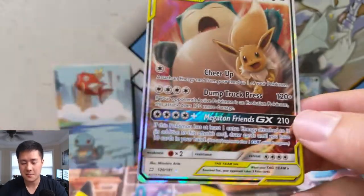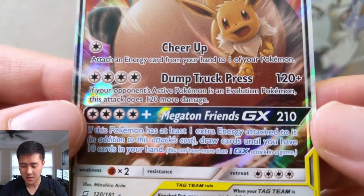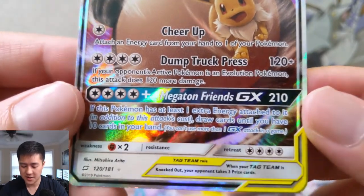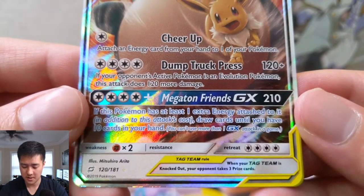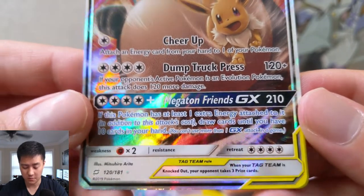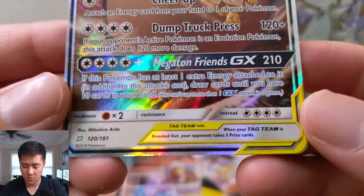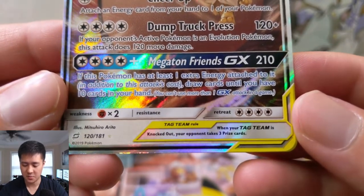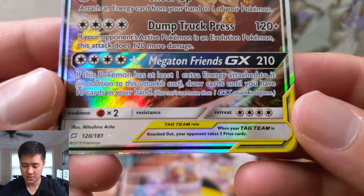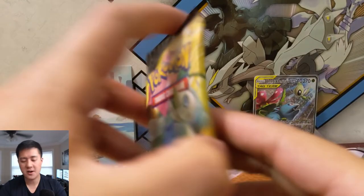I still see some people making this Eevee Snorlax deck work — I don't think it's the most consistent thing but people have made it work. Cheer up: attach an energy from your hand to one of your Pokémon, dump truck press does 120, and if the active Pokémon is an evolution this does 240 — quite good. Megaton Friends does 210, four plus four plus one. If this Pokémon has at least one energy attached, draw cards until you have 10 cards — that's actually pretty good. We got a very good hit in Eevee Snorlax.